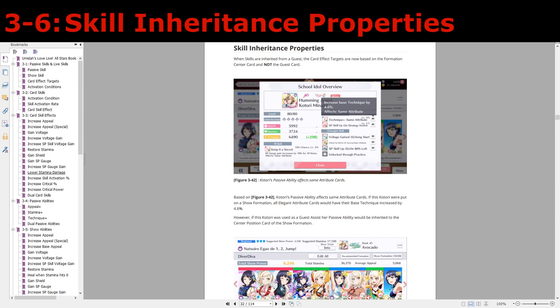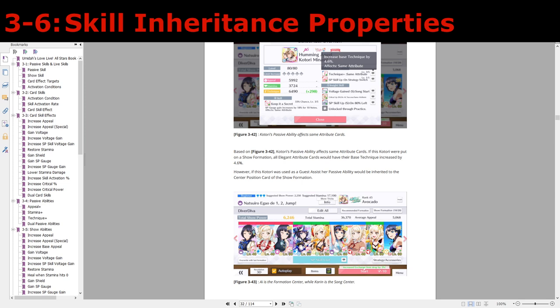The next topic is the skill inheritance properties, and this is something that a lot of players don't know about. When skills are inherited from a guest, the card effect targets are now based on the formation center card and not the guest card. For example, I'm picking this Katori as a guest assist. This Katori has a passive ability that increases the base technique by 4.6% and it applies to cards of the same attribute. If you were to put this Katori on a show formation it would mean that all elegant attribute cards would have their base technique increased by 4.6%. However, by using this Katori as a guest assist, the passive ability gets inherited to the center position card of the show formation. Here the show formation center is I, and I is natural attribute. So instead of elegant attribute cards getting the benefit, I inherited Katori's passive ability — and since I is natural attribute, all the natural attribute cards on the show formation get the 4.6% technique boost.